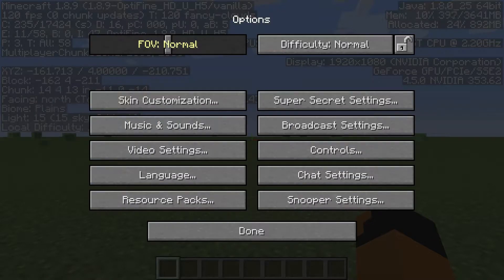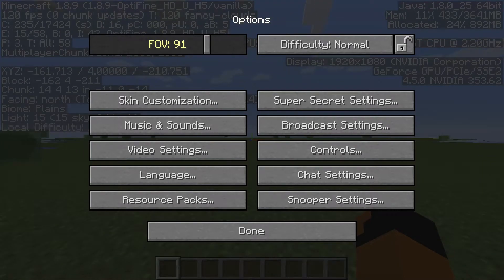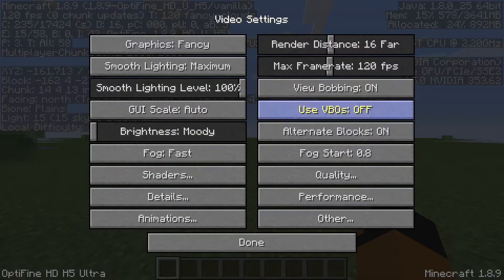So the first thing: if you want your FOV fast, you could turn it all the way up to Quake Pro. If you want it closer, I would recommend turning it to 90. If you want your music and sound on, turn it all the way to 50 because it can actually help your FPS scale. And turn your music off so you will have less lag.